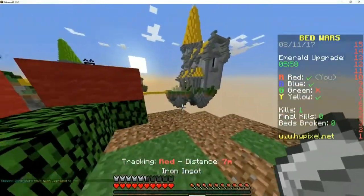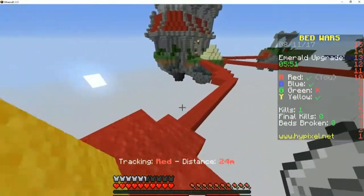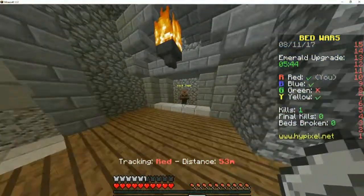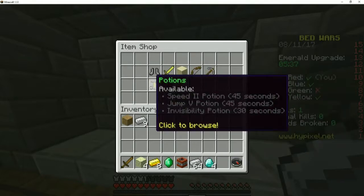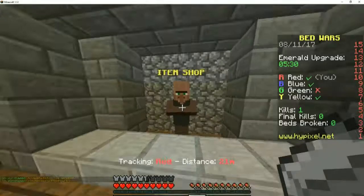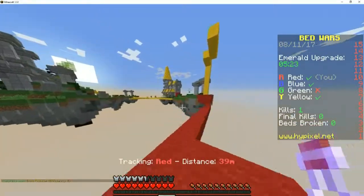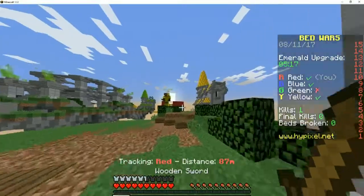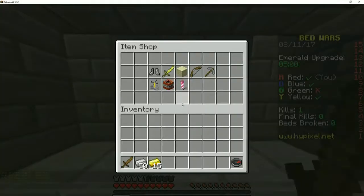Should we just go for their base? I can get an invis pot right now. Yeah, let's go destroy yellow. They have an iron golem — shoot! Can they see invisible people though?